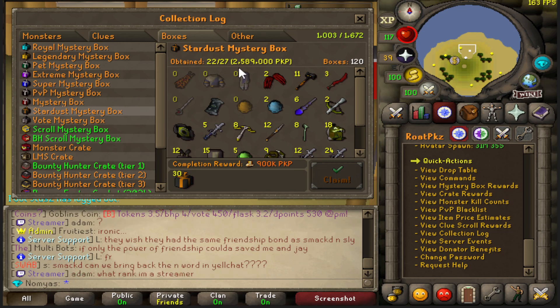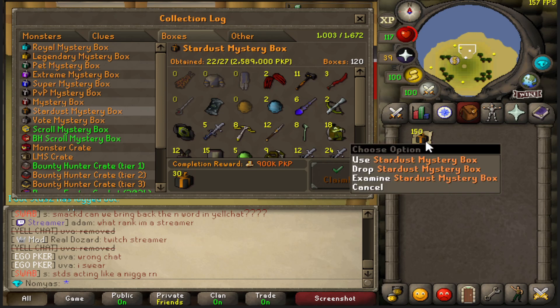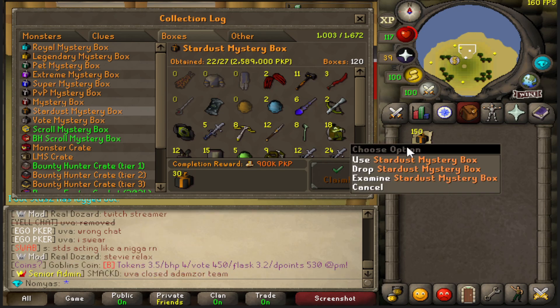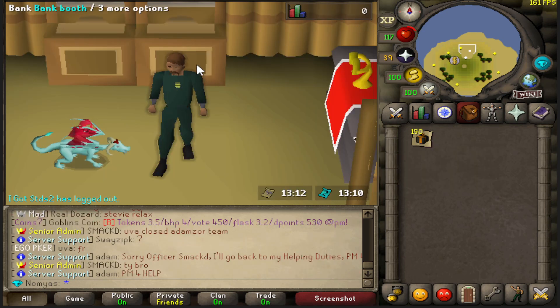I already opened 120, so I'll be adding 150, meaning after we open all this we'll have a total of 270 opened. I didn't buy them — I won them, which is so weird. Alright, let's go and start opening these boys.